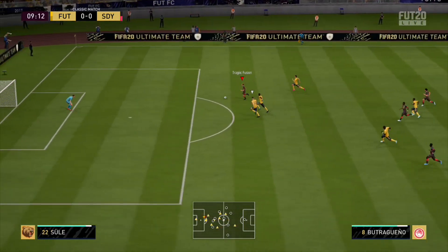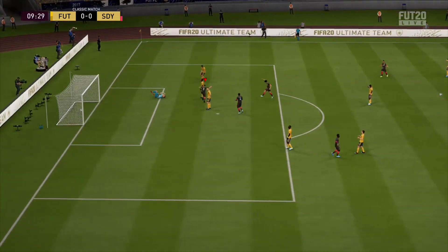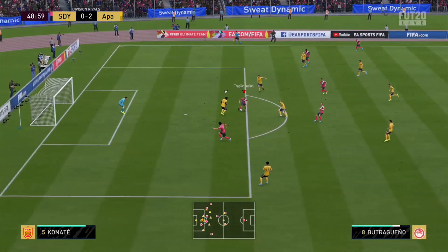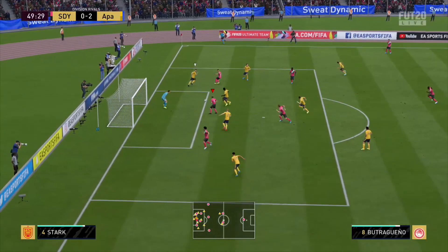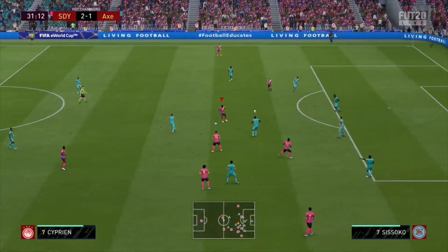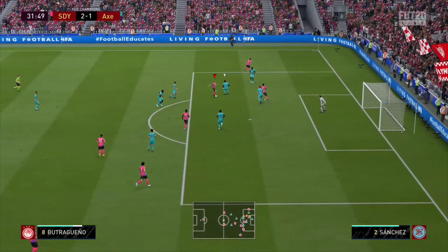He's also a great finisher. He's got 89 composure, 93 finishing, and 92 attack positioning. He's very good inside and outside the box — he's able to score many types of shots. You can see this good positioning from him. It's not the nicest goal, but great positioning and awareness inside the box to finish that home very easily. So you can score all types of goals inside and outside the box. Even headers, even though he's really small.